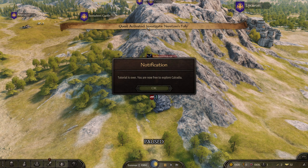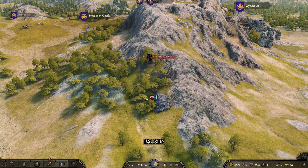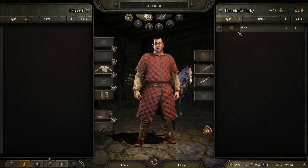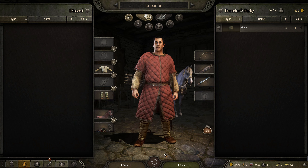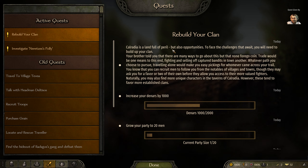New quest notification — the tutorial is over. I'm free to explore Calradia. I'm on my own now, and Nathanos took all the men. Checking inventory — he took the loot, the arm guard, and the club. I'm left with very little, though I do have around 1,000 dinars. The new objective: rebuild your clan. Calradia is a land full of peril and opportunities.